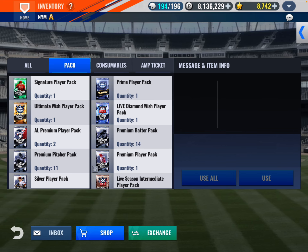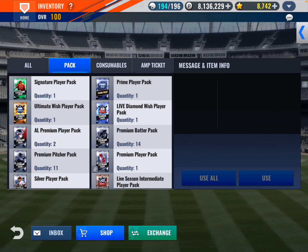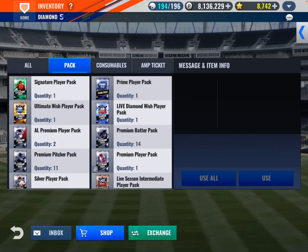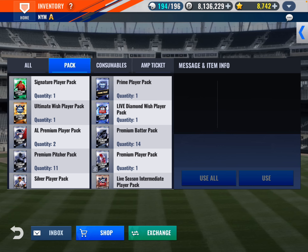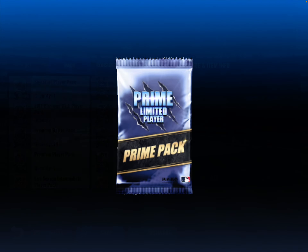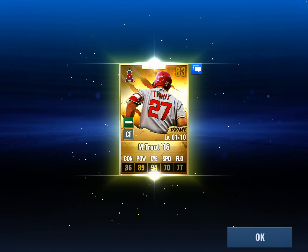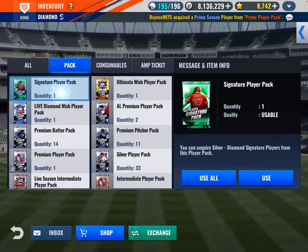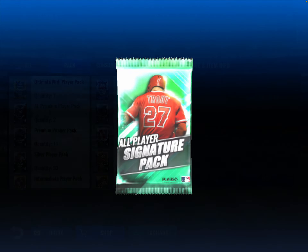The ultimate wish player is up to this current year. I think I used mine on Pedro — maybe not. Let's open the Prime first. Hopefully we can get a Mets player — I doubt it, we'd rather get the SIG actually. It's a gold and it is Mike Trout. I have him on the Yankees team — he's good for a mentor. All right, so here's the SIG. Come on, hoping for a Mets SIG.